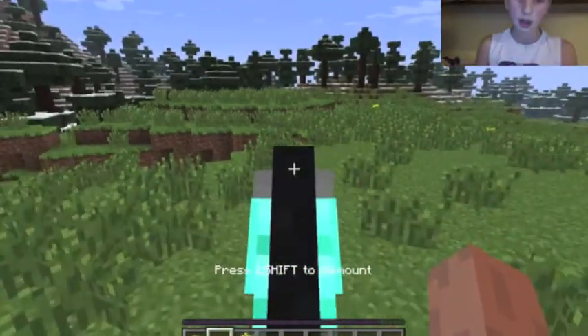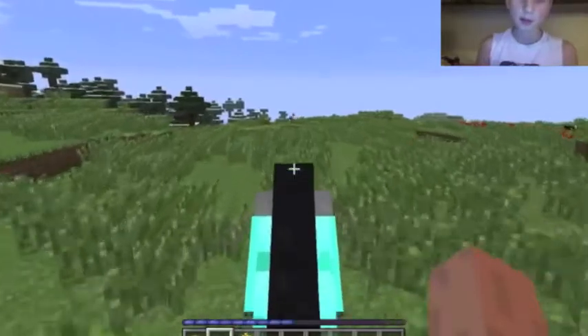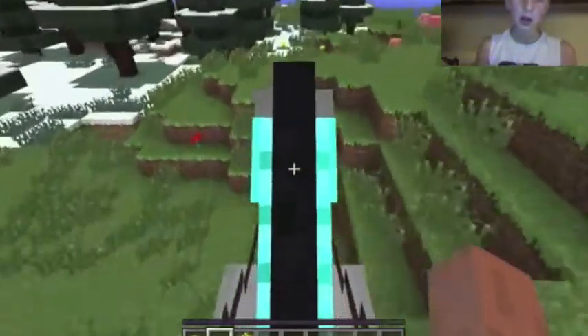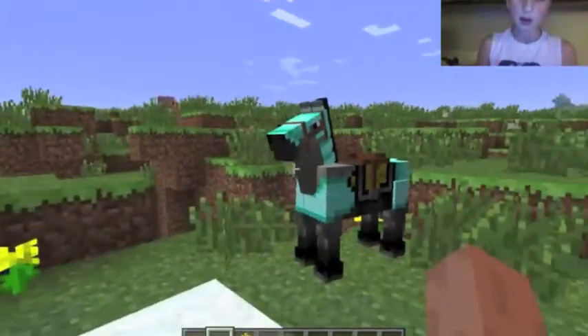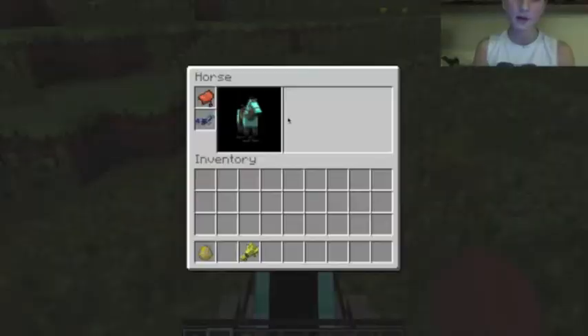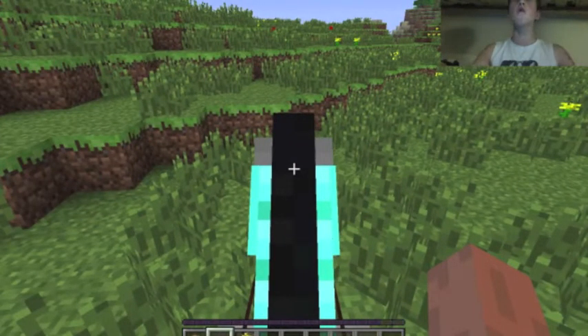Once you've tamed him it'll work, and yeah, pretty sweet. You press spacebar to jump, press W to run like with your normal character. In order to give him the armor, you hold the armor and click him — kind of like human armor — diamonds, iron, and all sorts. That's your horse! Hope you guys enjoyed today's video, over and out.